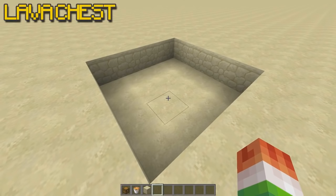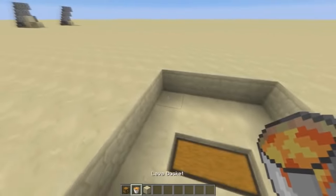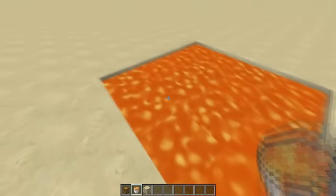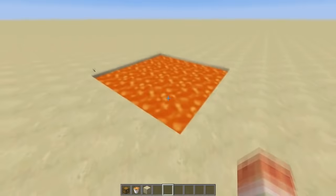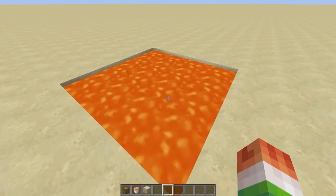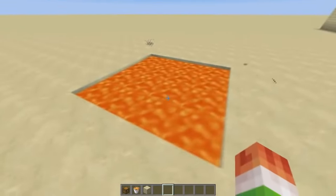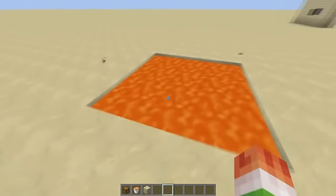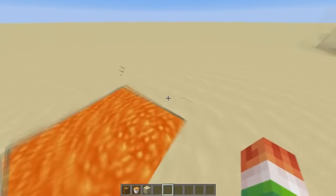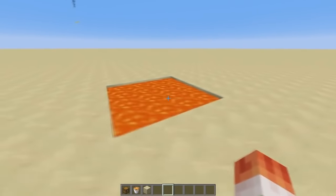The next one is the hidden lava chest — so simple it might seem like it doesn't work. But who's going to go around looking in lava for a chest? You just run up to it and click your chest. You don't need a large chest — you can use any type of chest you want. You could even use a trap chest with TNT inside to blow up your victim. And you don't have to worry about your items catching on fire — they will be perfectly fine.